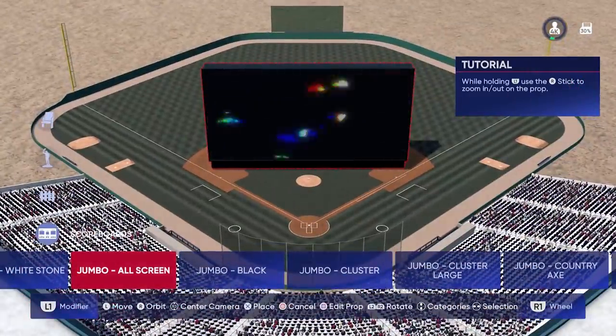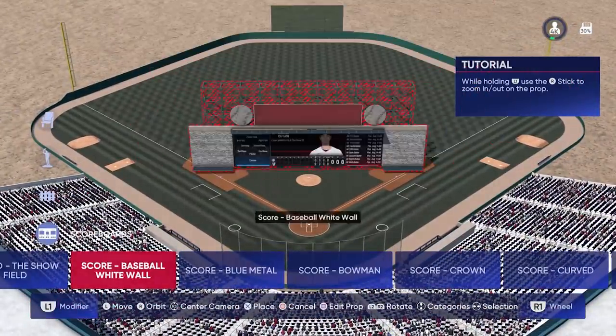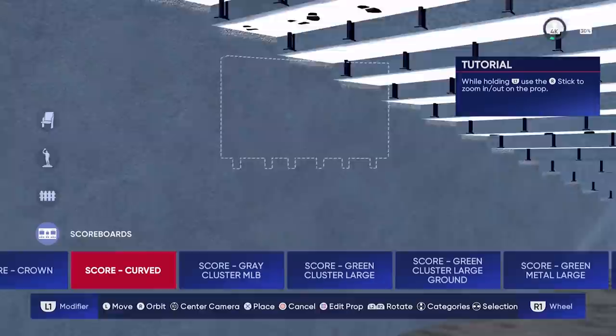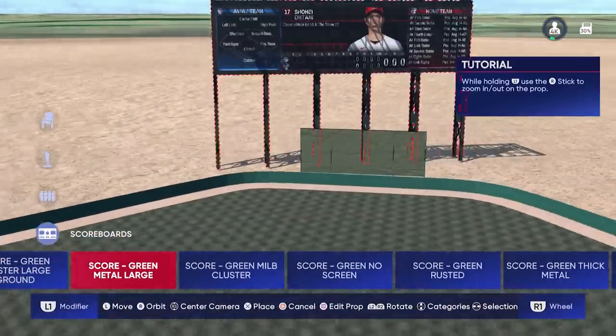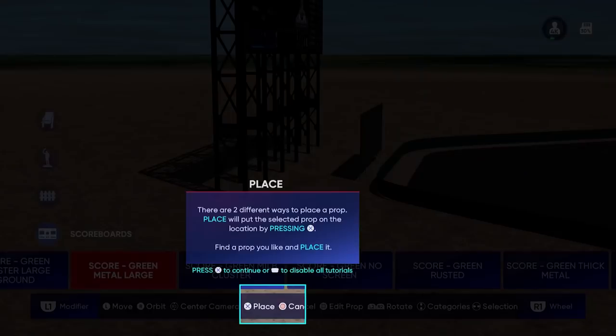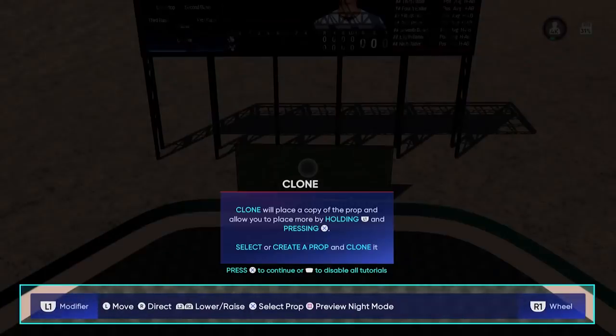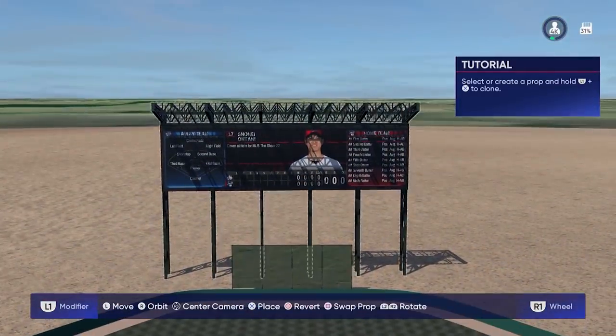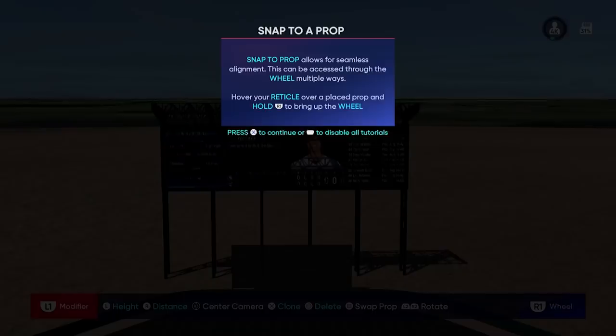Are there any new props? First off, the jumbotrons — those look new. There are some new jumbos, some new scoreboards, and some graphics on those. What I thought was really cool are some awesome little features too: you can snap to the ground, and you can snap to other buildings. They had that before, but it was pretty rough — they've made it much better now.